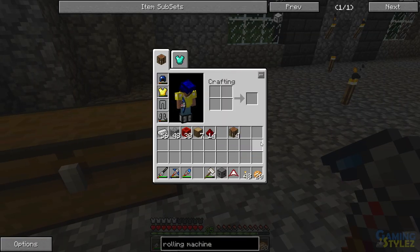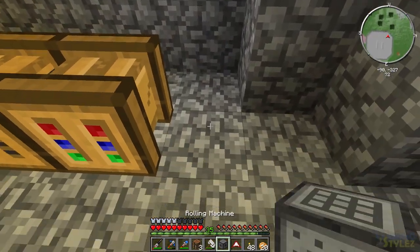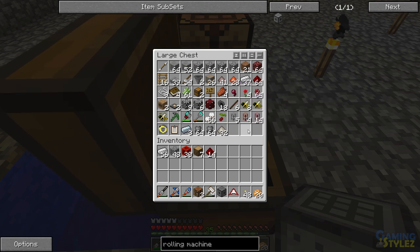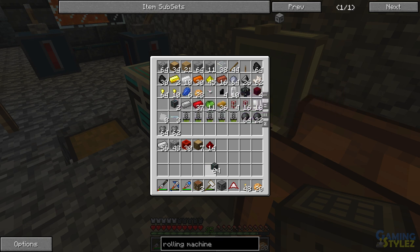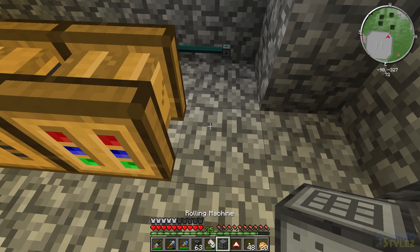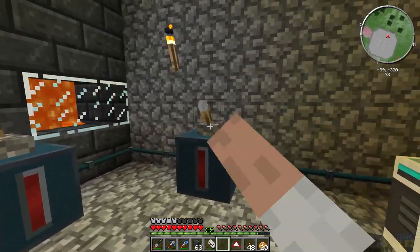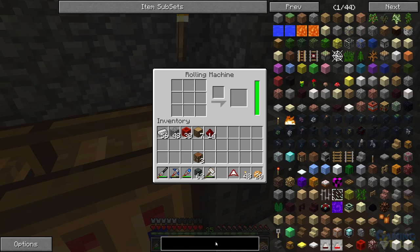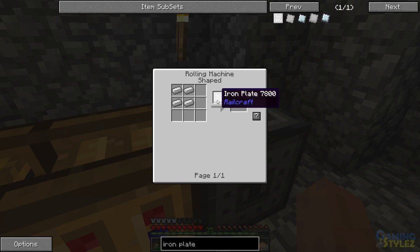It's one of those machines that constantly draws power, so I want it to be able to be turned off. I think all my conduits are in here. Now we need iron plates — I think it's just iron in a rolling machine, four iron.